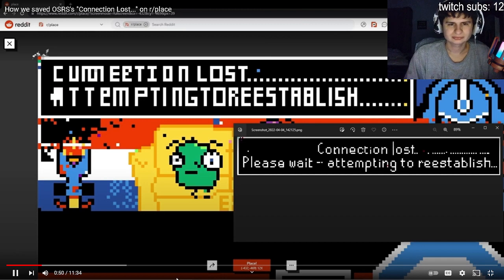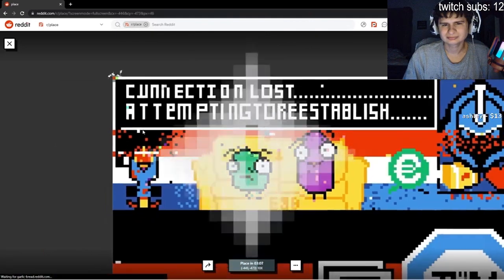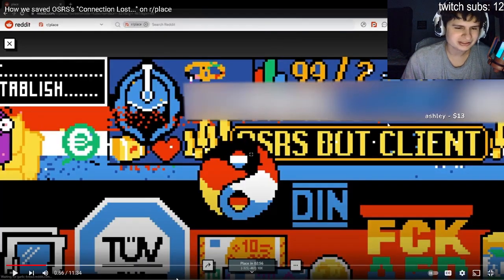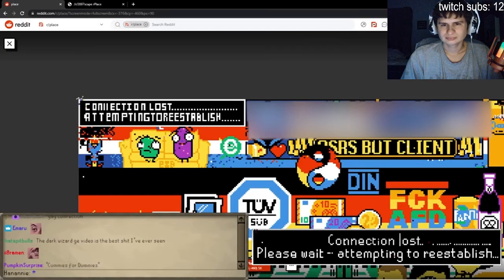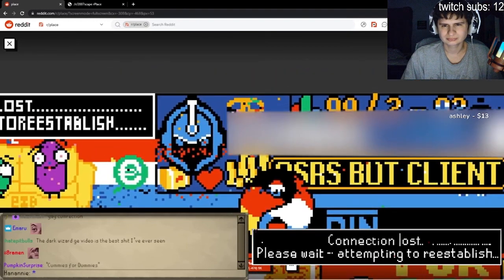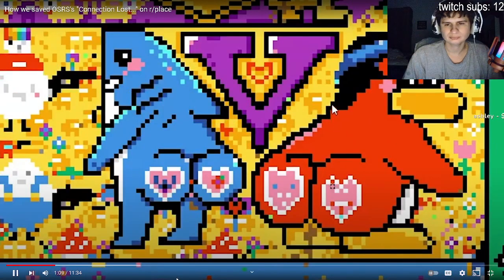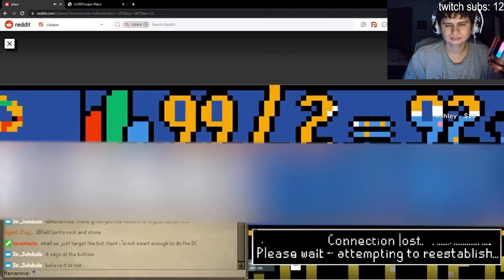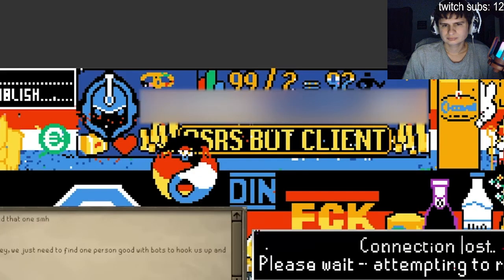We've messed up something remarkably - there's a bot client right next to us! Oh look, we're reclaiming space, it's happening. But this bot client is not letting us in, and I assume they've got hundreds of bots. Oh wait there's an OSRS thing right there - something blurred out. Look, it's Club Penguin's area - we need to get all the way over here.